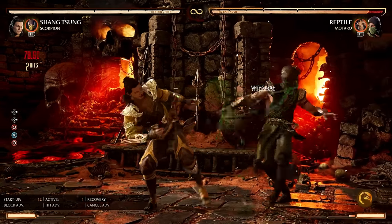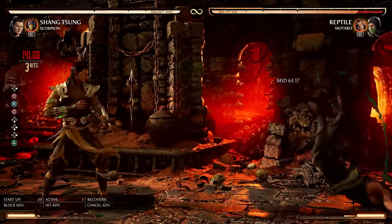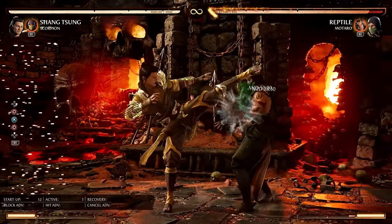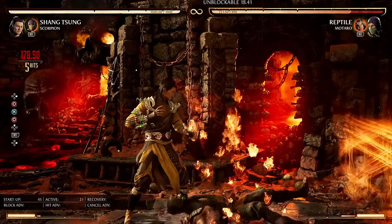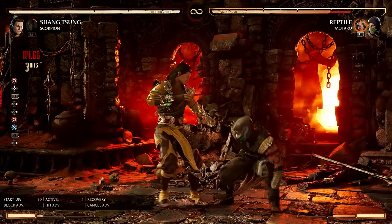Then we have Spin Kick — it's actually three hits. I can't special cancel that final hit, but the good news is you could cameo summon and that would start a combo just fine. You can also special cancel the first two hits, which is awesome.